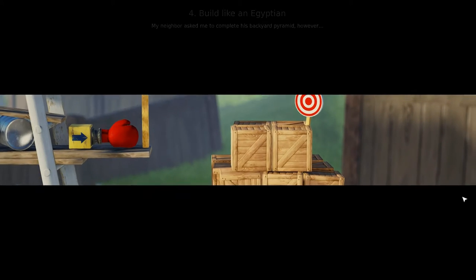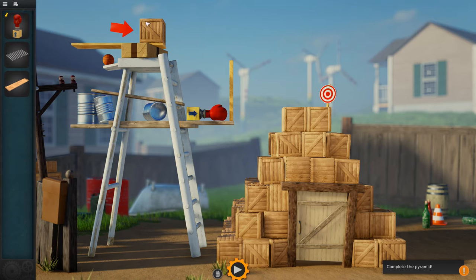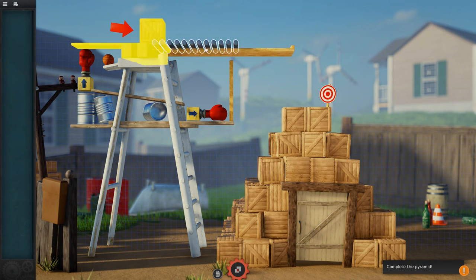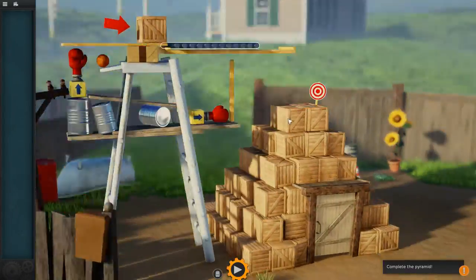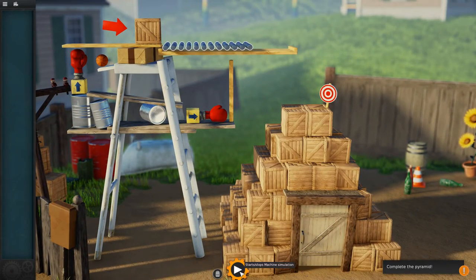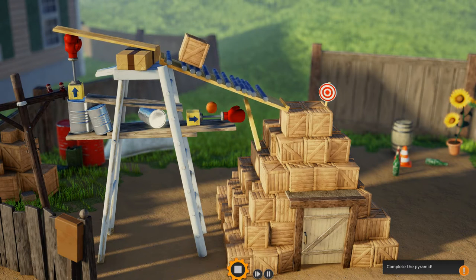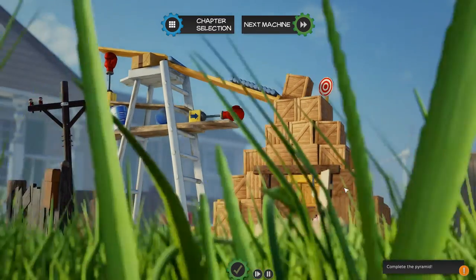Level 4: Build Like an Egyptian. My neighbor asked me to complete his backyard pyramid. This one is kind of crazy — we have to move this crate on top of this pyramid. We use this boxing glove to knock this board up, which will knock this crate to the right. We place this wooden board about right here and put some rods on top, which will allow the crate to roll down and eventually go on top of the pyramid. It's kind of cool that we can rotate the camera angle — very nice and detailed graphics. And we did it! Inside there's a little pig, like a little fort.